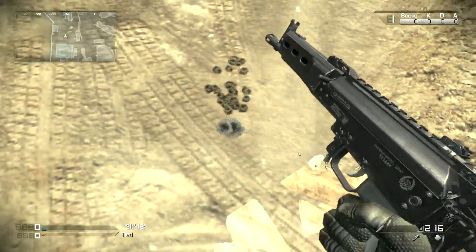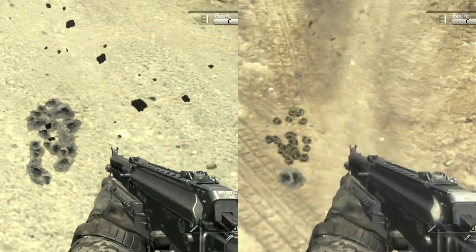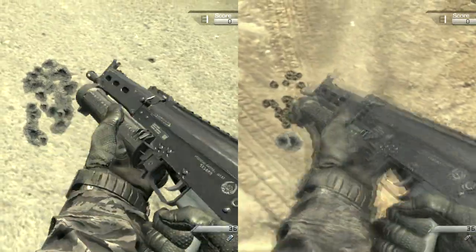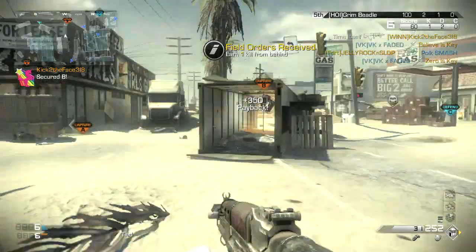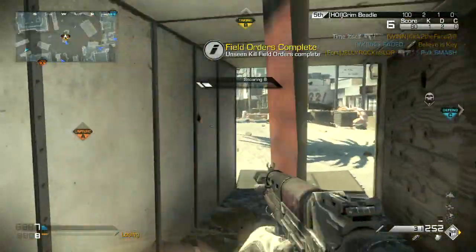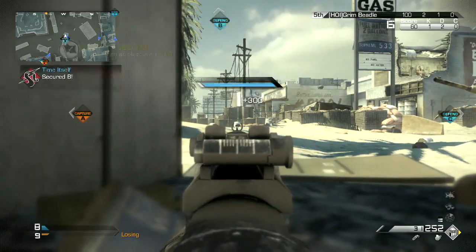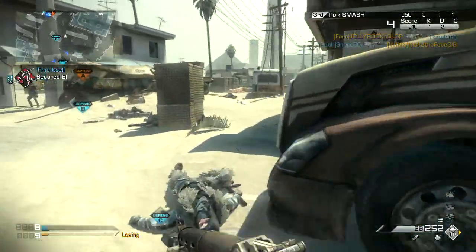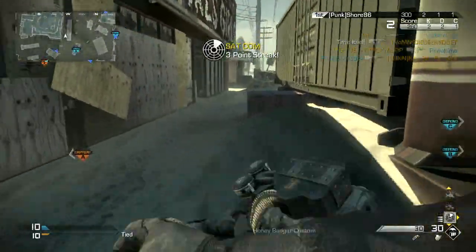Now let's get back to talking about Rapid Fire. This is where we see that the Bizon with Rapid Fire, only 1102 rounds per minute, isn't close enough to 1200 to see an improvement. However, the CBJ with Rapid Fire is coded for 1176, and in practice I saw about 1110 rounds per minute from it. Without Rapid Fire, the CBJ would normally shoot at 900 rounds per minute. So Rapid Fire does improve the fire rate on the CBJ.